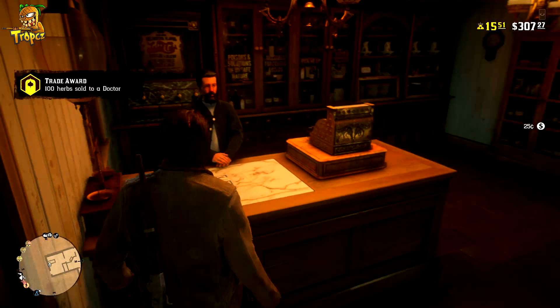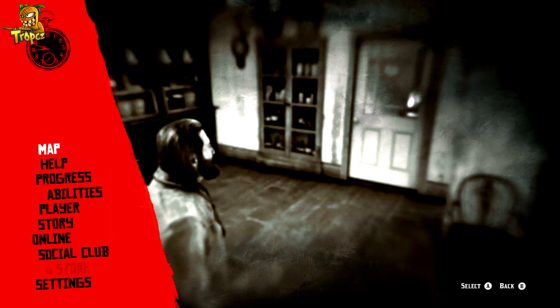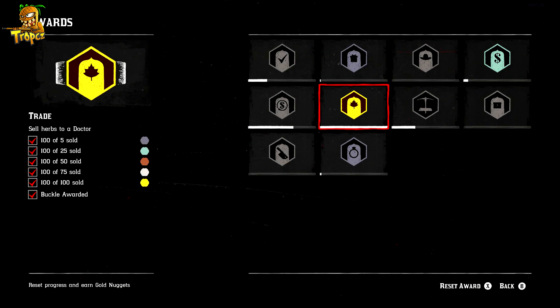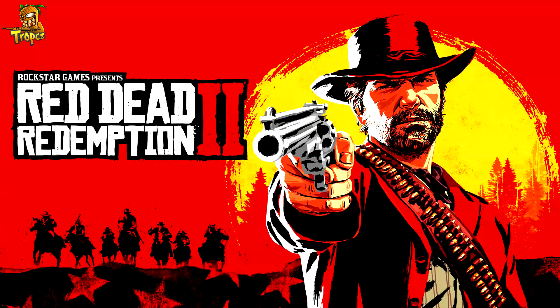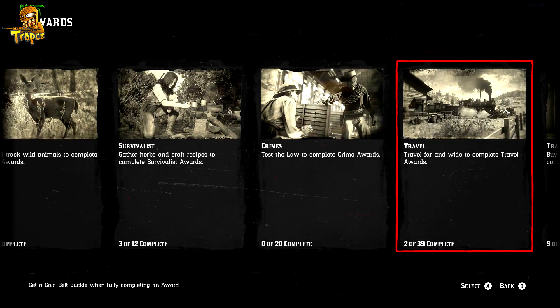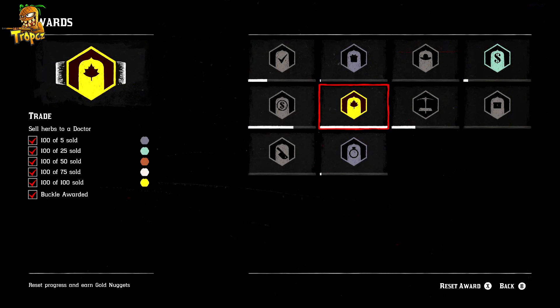This part is pretty easy — it's just time-consuming. Once you've been awarded the award and you can reset it, press Start, go back to Progress, go back to Awards. Hover over the award you've already achieved, click Reset, and then quickly exit or quit your game. On PS4, you can suspend your game. Once you do that, reload back into Online, go back into Free Roam, and you'll notice that you gained one-fourth of a gold bar and you can still reset your award again. Just rinse and repeat — reset the award, quit or suspend the game, load back into Free Roam, and keep doing that to get tons of gold bars very fast.